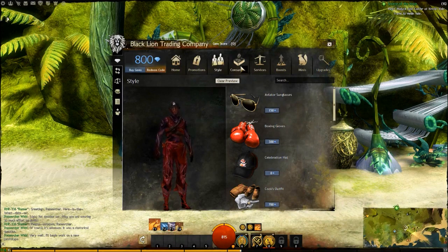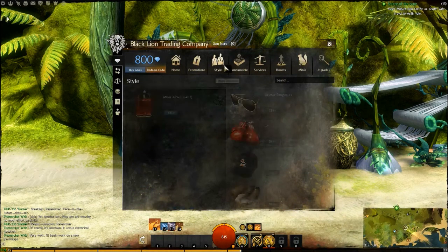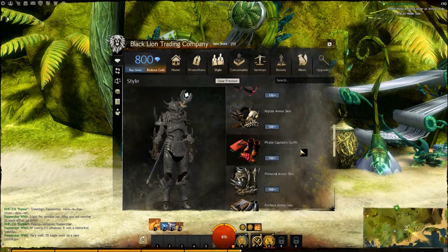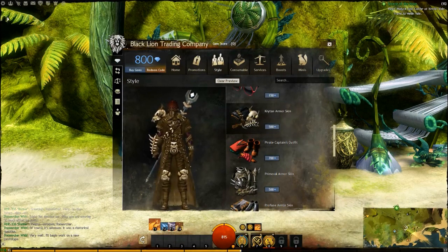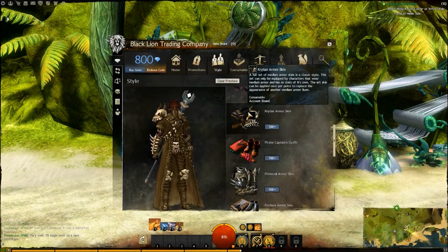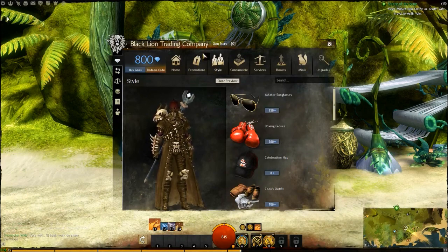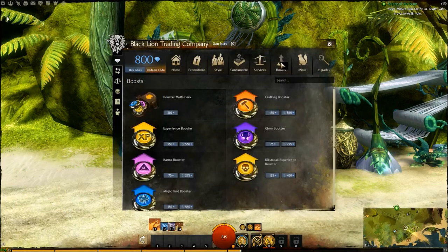What did I say I was going to buy? Cook's outfit, armor skin, pirate captain's outfit. Great armor - the art skin can be applied once per piece to replace the appearance of another medium armor. So we probably want to wait until we get some good level 80 armor if we want to use that.